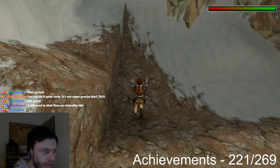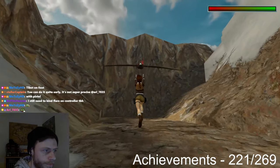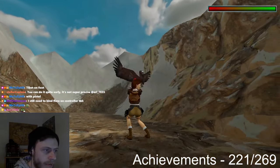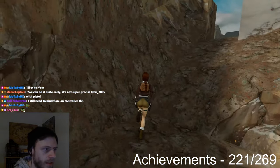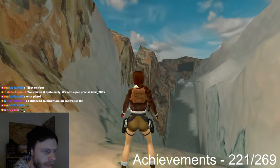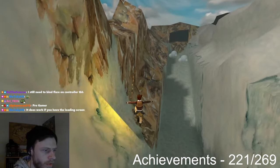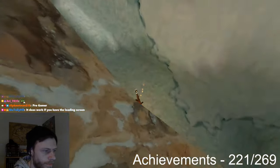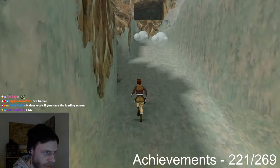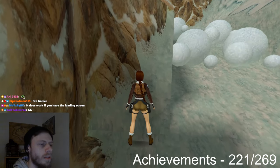Oh, the sideflip right strat doesn't work, oh my god. Okay, so yeah, everything is unlocking now, that's great. Here you want to just jump onto the slope on the left, just skip the boulders. Don't turn too far right in the air, sort of graze the wall, which will be fine.